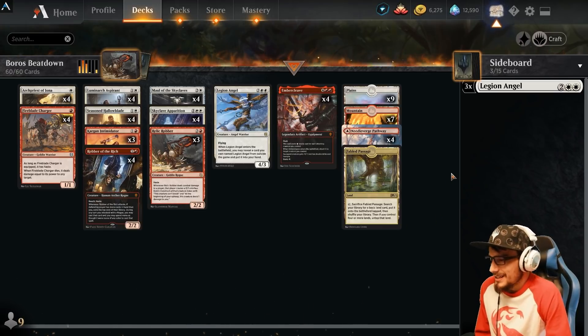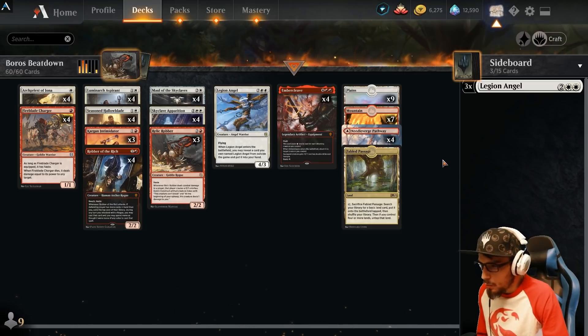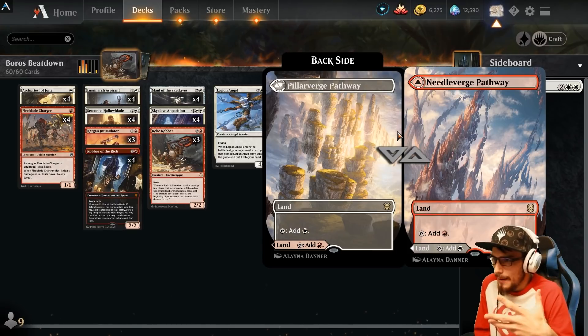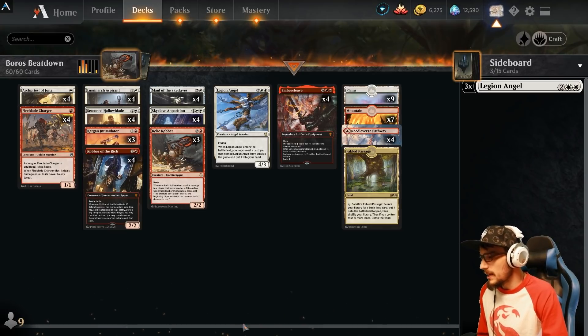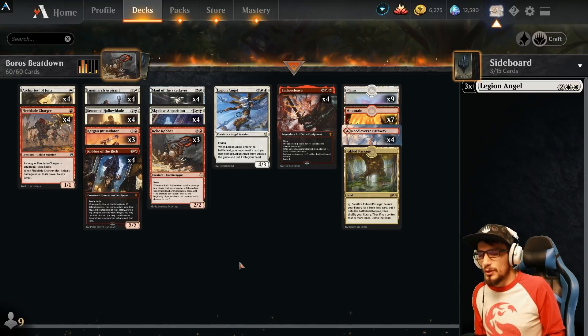For lands: one Fabled Passage that can come in as anything. Four pathways — dual lands that come in untapped so we can use them immediately. Seven mountains and nine plains. It's a Best of One deck, no sideboard today, which makes the deck tech a lot more enjoyable and relaxing.